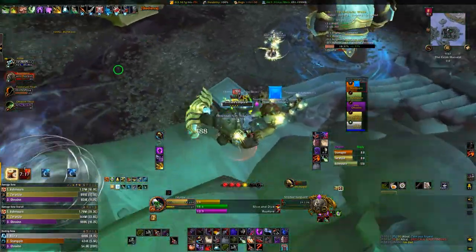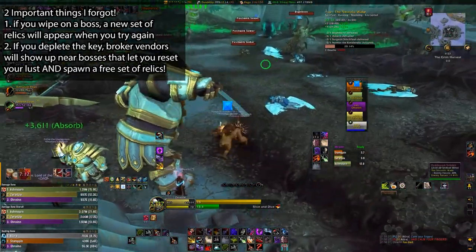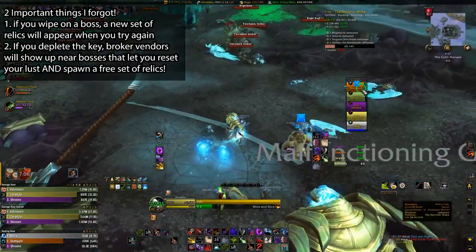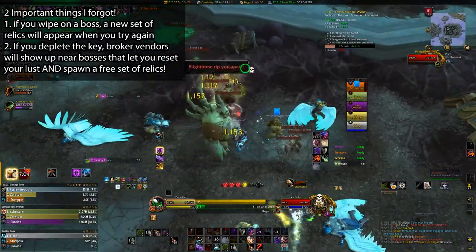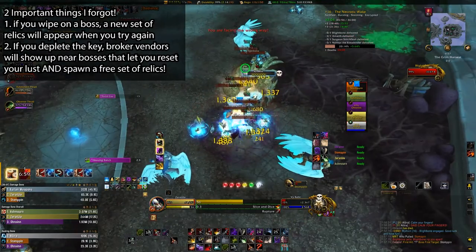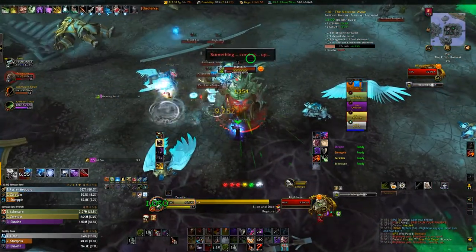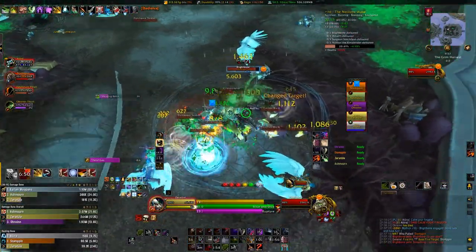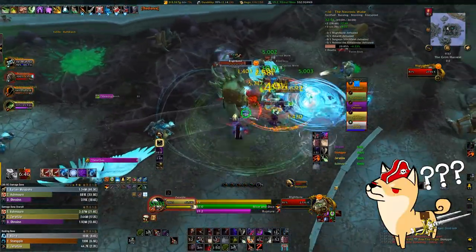The Encrypted Mythic Plus affix will cause floating relics to be added to many trash packs throughout the dungeon, and a set will also spawn with every boss in a dungeon as well. Each of these relics applies an effect to everything nearby once engaged in combat. An important bit of information is that these relics don't seem to be connected to any trash pulls or even to each other, so it's possible to accidentally only pull one or two relics when you make a trash pull and have one just sitting off in the middle of nowhere floating mindlessly.